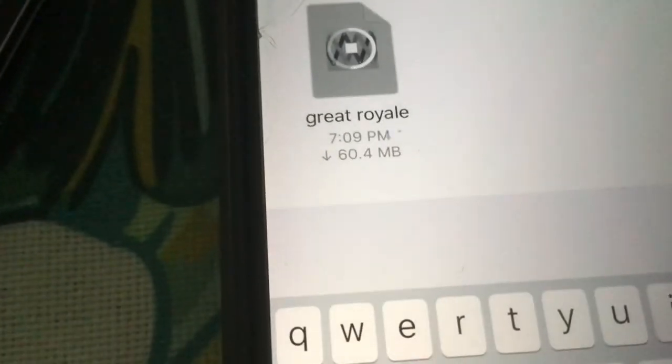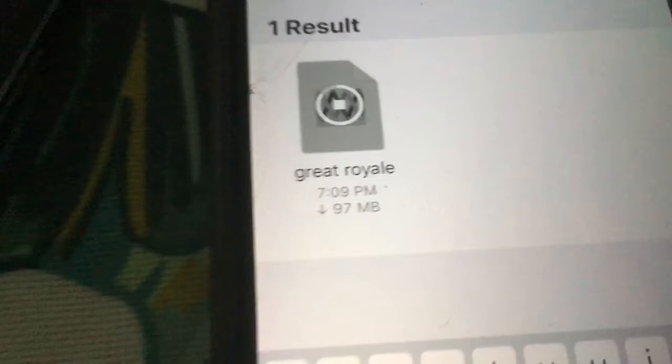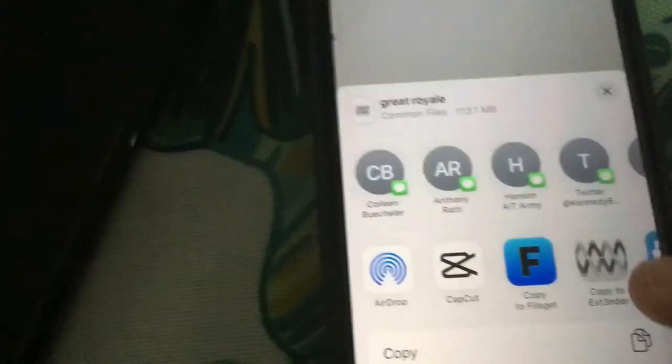You can see right there — Great Royale. So just tap onto it and now it's going to install it. I'm not going to cut it, it's actually pretty quick. I'm actually about to leave somewhere because I got to hurry, but after it installs, we ask you to then still find a way for us to install it. So I'm actually going to copy it to Stender.